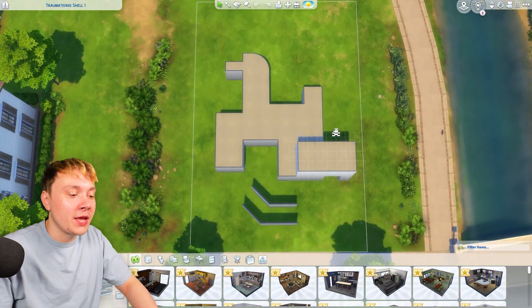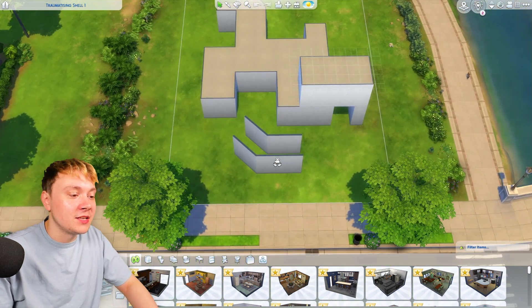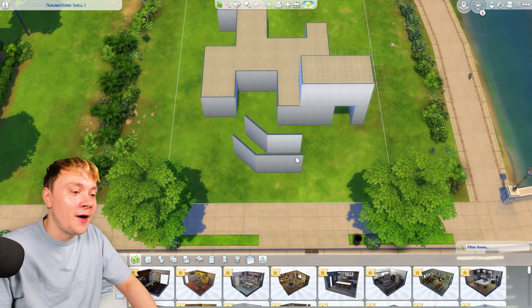It kind of looks like a rocking horse, but then there's like little bits underneath it. Maybe that's like a fart, if you know what I mean, like fart waves.